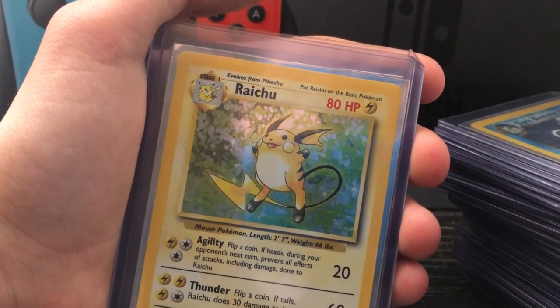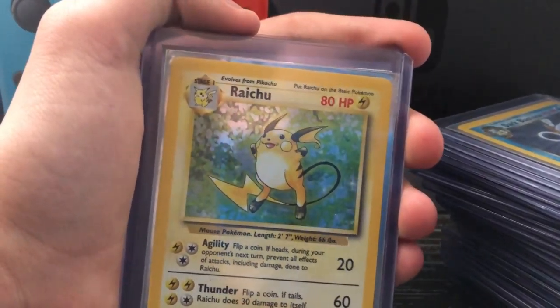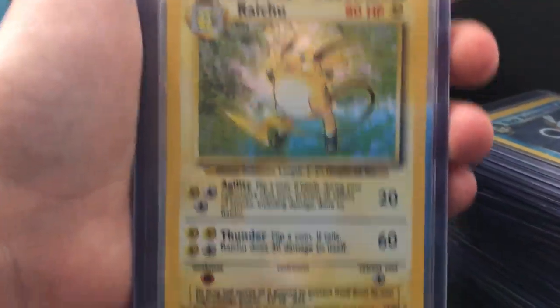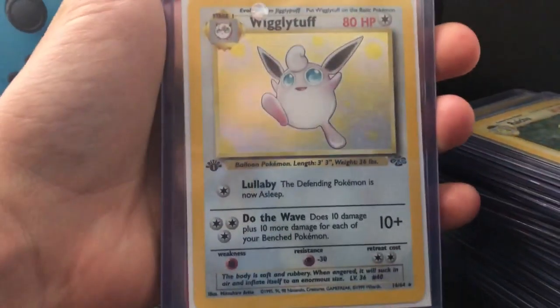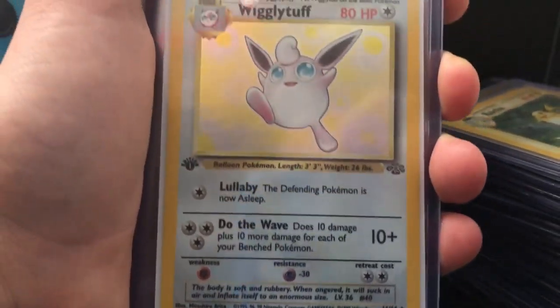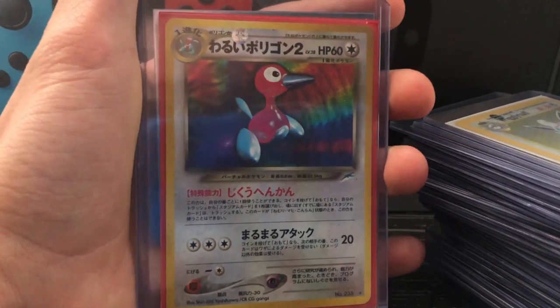The Pikachu I talked about last episode — if you haven't seen it, go check it out. Check my channel — it'll be the last video before this one, it'll be Pokemon TCG episode one. There was a fat Pikachu and it kind of looks like this. This is a first edition Wigglytuff holo — I was so hyped when I found it. It's only like $5 for a first edition holo, that's really good.